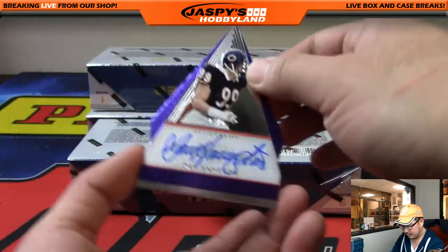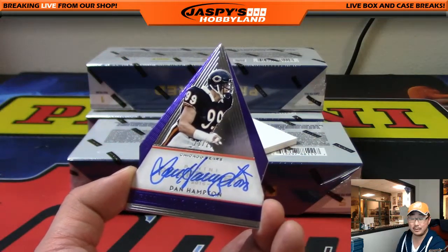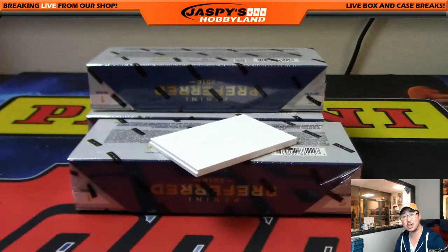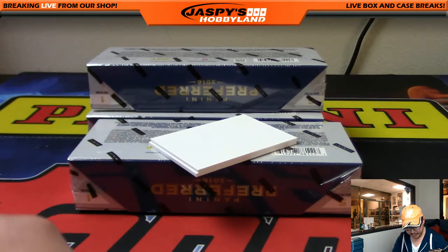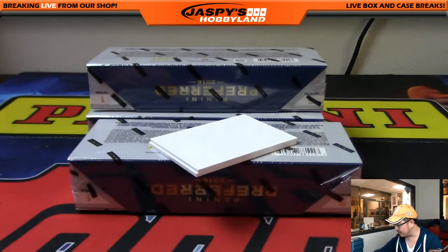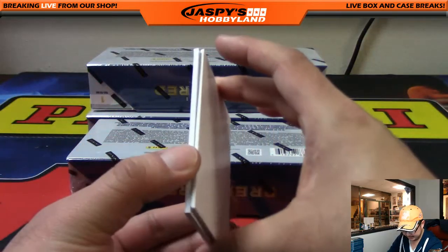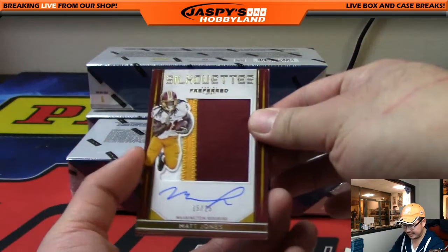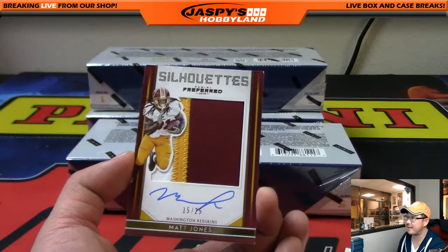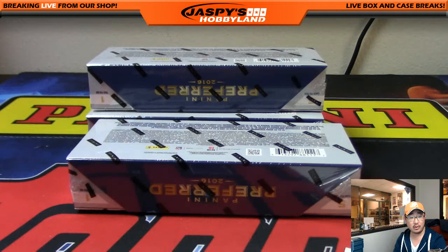Next one, 23 out of 25 die cut — Dan Hampton, right on the card for the Bears, NFC North, Mike Rose. The Norths are having a good break. And the silhouette auto is NFC East, 15 out of 25, three color patch auto — Matt Jones. That'll go to Lee in the NFC East.